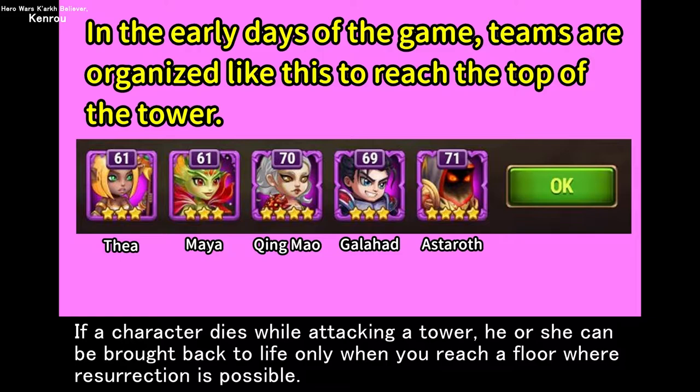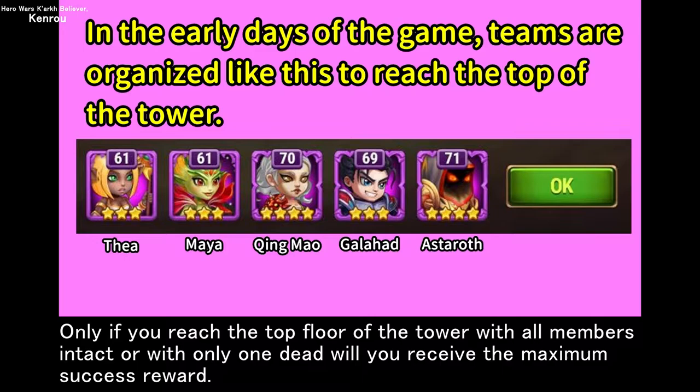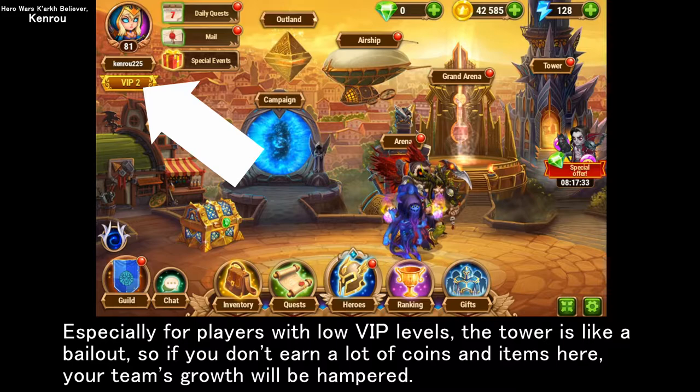If a character dies while attacking a tower, he or she can be brought back to life only when you reach a floor where resurrection is possible. Only if you reach the top floor of the tower with all members intact or with only one dead will you receive the maximum success reward.